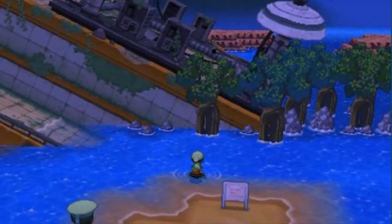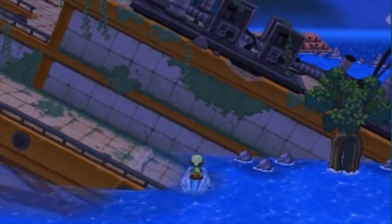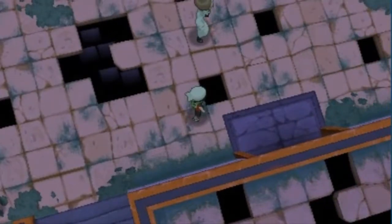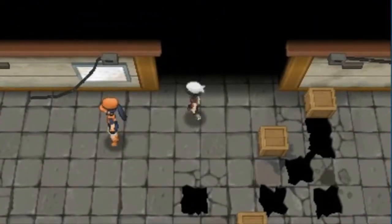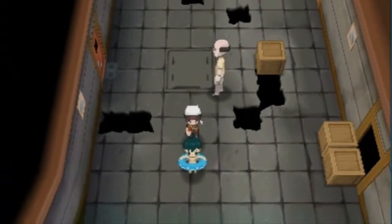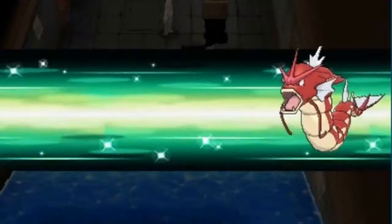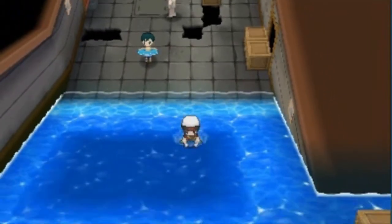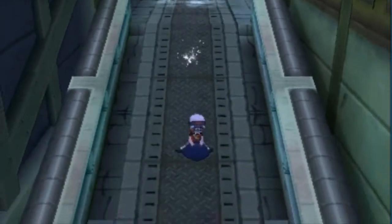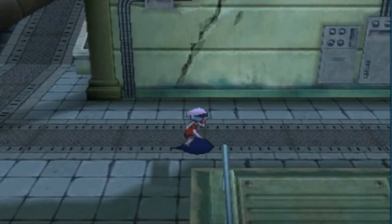Alright, we're surfing! If you guys remember the last time we came over here, we got the secret treasure and captured Spiritomb and all that stuff. Now we actually have to go get the scanner. It's hidden around here somewhere. Remember there is a bottom floor to this whole location. We've got our Swampert to help us out.